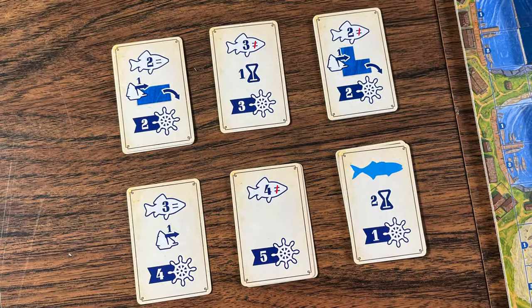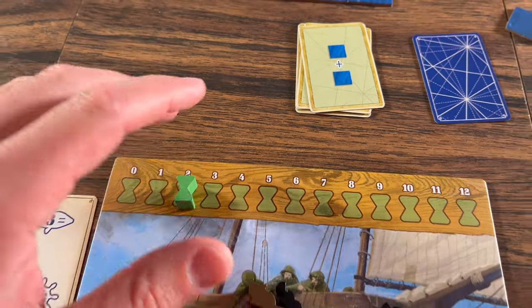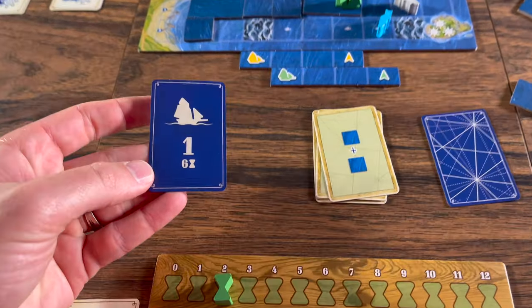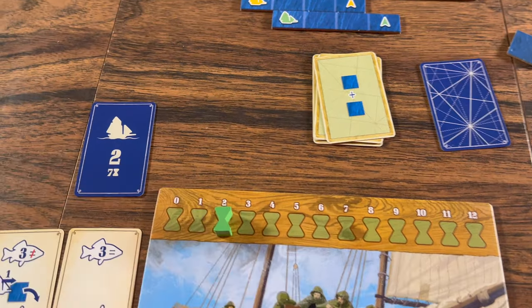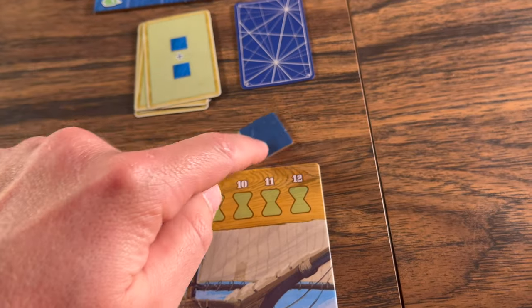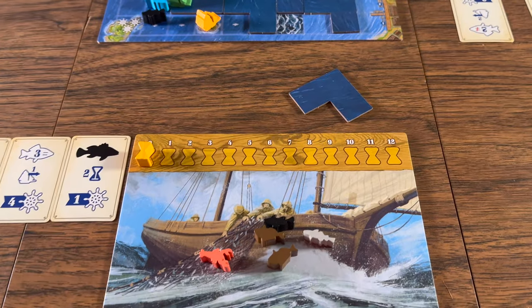As you keep taking turns, at any time at the start of your turn you can decide to end your day instead of taking an action. If you are the first person to end the day, you take the initiative card and declare if you are going to go first or second during the next round. You flip that card to your choice so the other player knows. The other player can then continue taking actions until they decide to end the day. When this happens, each player keeps one ocean tile for the following day and the remaining tiles are returned to the supply.